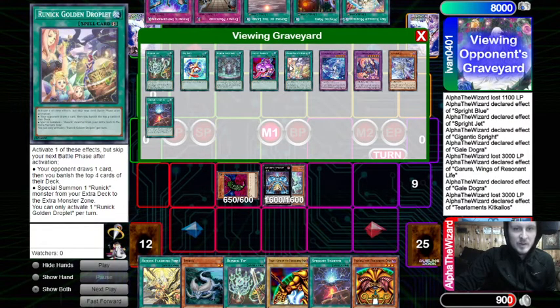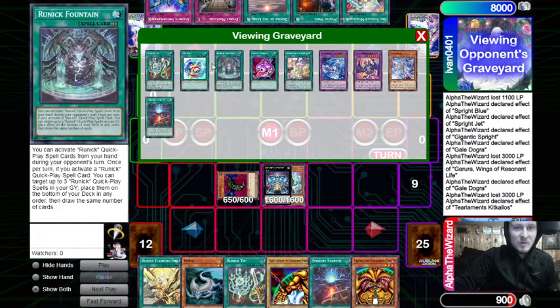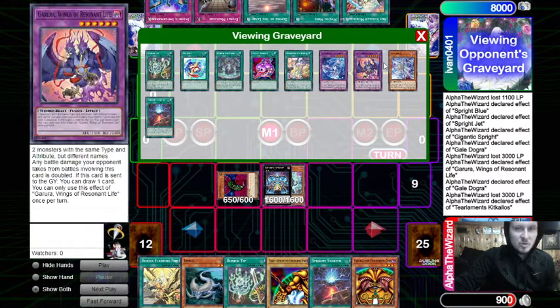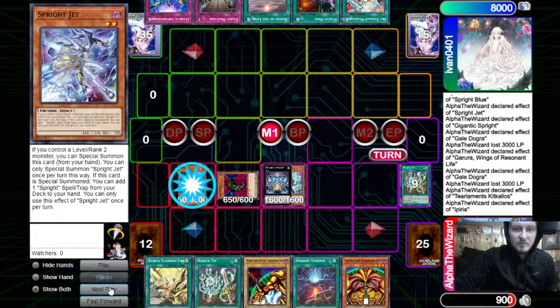We never want to mill Fountain in this deck, but we did hit two Runic Spells that I can shuffle back. The opponent is probably so confused right now — like, why is he playing Pot of Avarice, and what the heck is this card? Well, real quick: if you control two or more face-up XYZ monsters, detach two materials from a monster you control and draw two cards. Yeah, that's pretty broken.